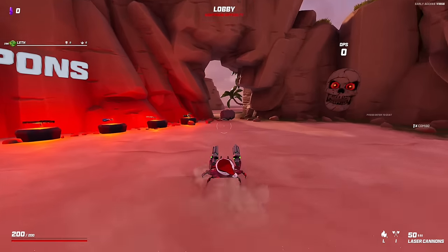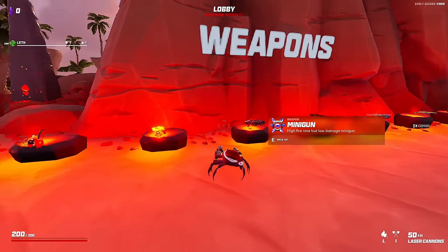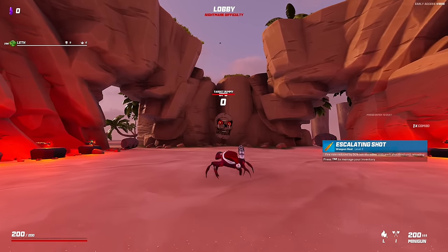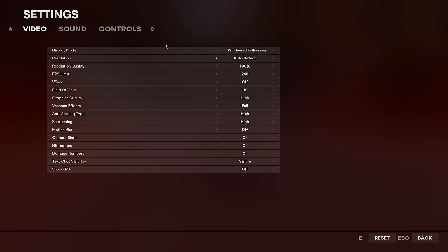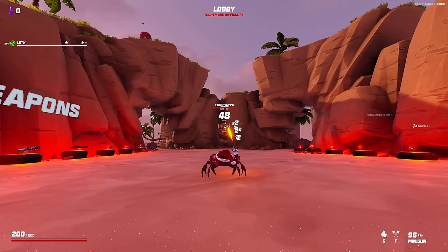We're back with some more Crab Champions. We've got diamond on laser cannons now, and we did the melee and pacifist run, but I'm curious about the minigun. I was told by you guys that this has escalating shot permanently now. I had to turn off my controls but we're good now — so this has permanently escalating shot.